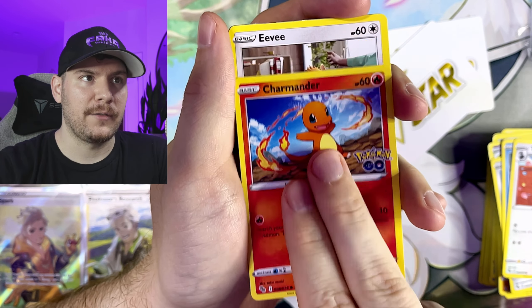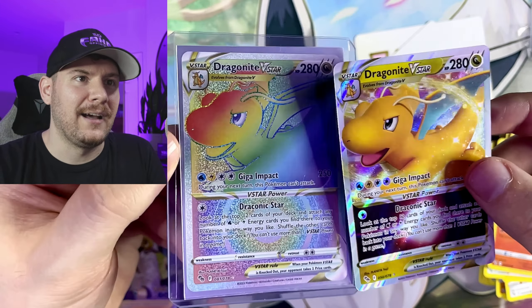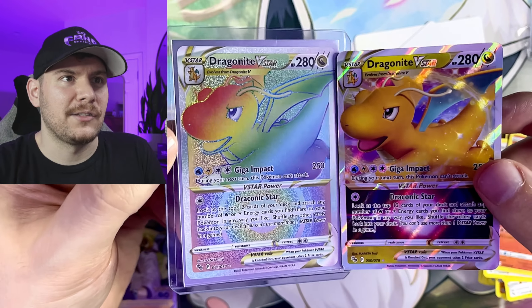But let's see — we've got a normal reverse, not a Ditto. And one more hit here. Let's see what we got. Dragonite V-Star! Let's go, I'll take it. Critical hit. Love to see it. And that can go right here with the rainbow Dragonite V-Star that I pulled in a live box break with the Elite Pokebox Tribe.